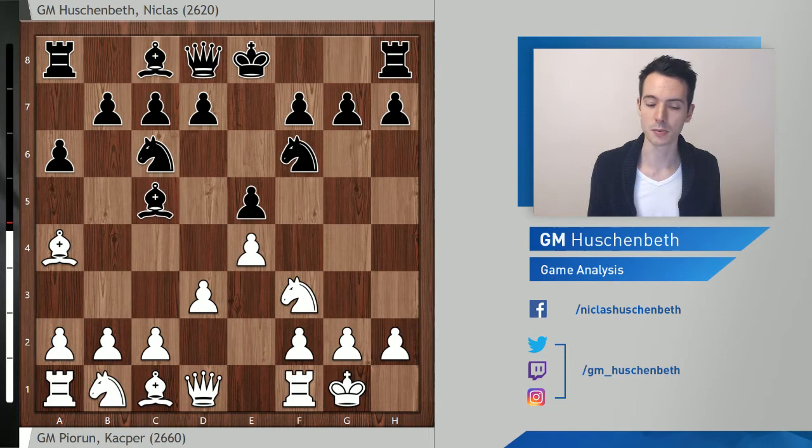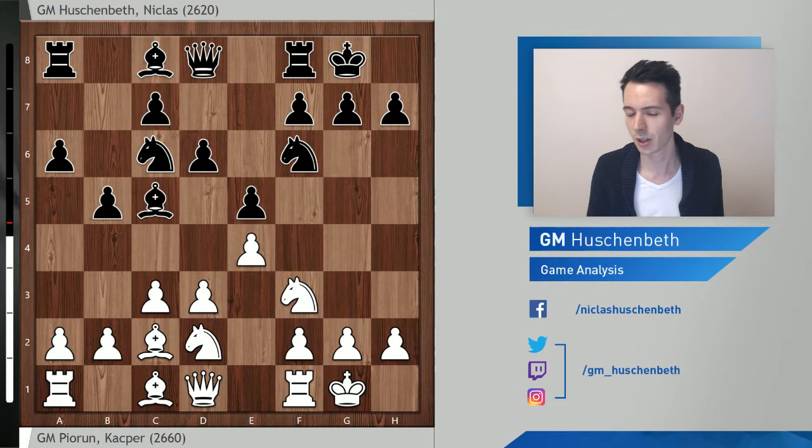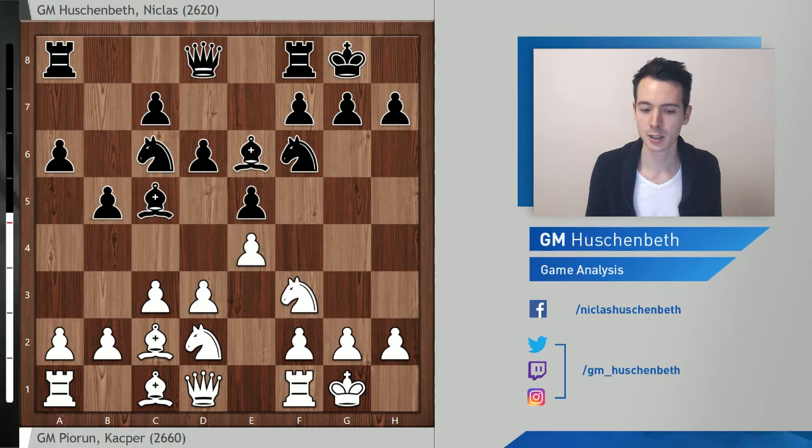After d6, c3, castle, knight bd2, black has many ways to play. One typical plan is bishop a7, knight e7, knight g6. I played b5 — I wasn't too familiar with this position but found it very logical to prepare to push d5, which is the correct approach. I just chose a not-so-great move order, so bishop e6 first.